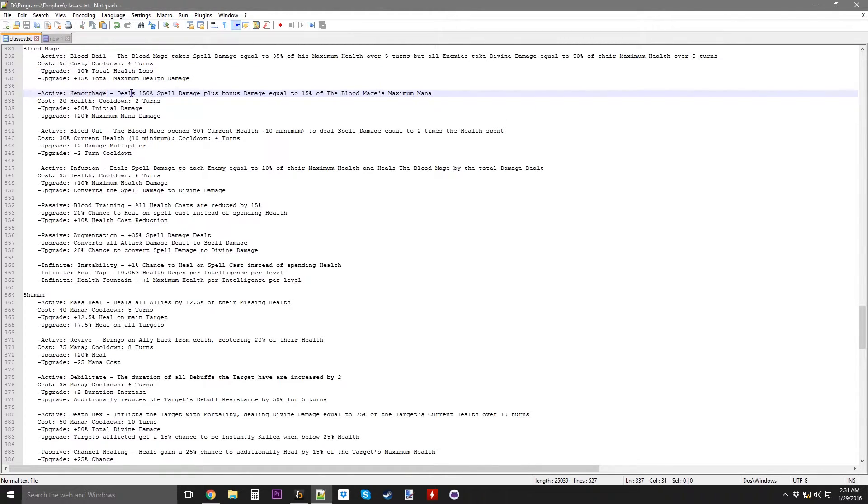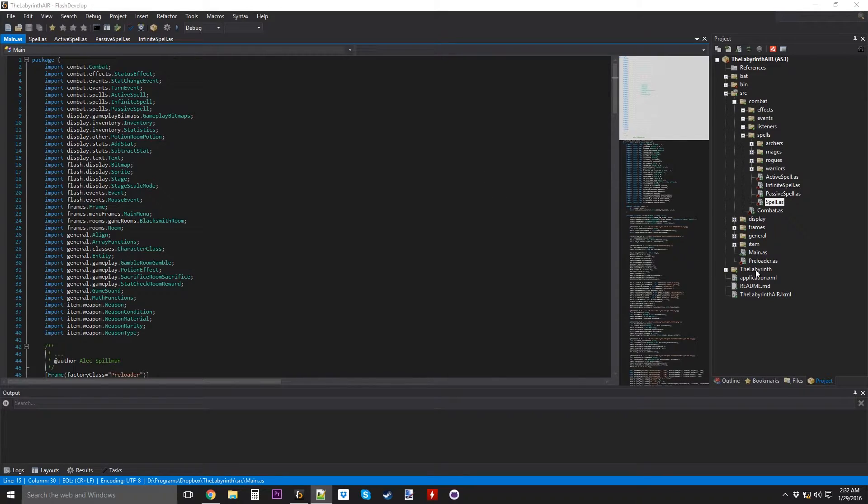The next ability is Hemorrhage, which deals 150% spell damage plus bonus damage equal to 15% of the Blood Mage's maximum mana. Not bad. Upgrades make you do more damage, and that's it. So this shouldn't be too bad.